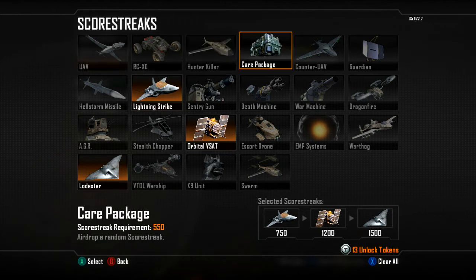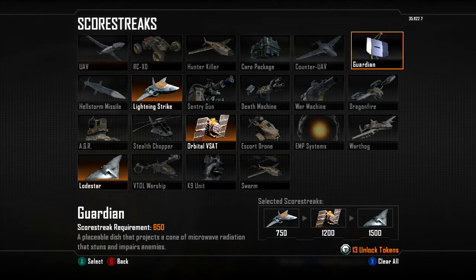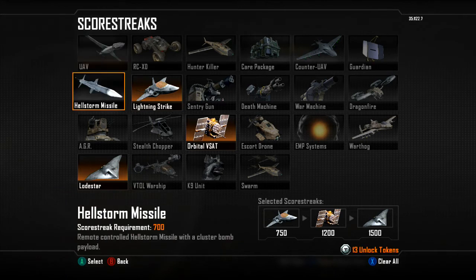Also the Orbital Vset will give you points towards your Lone Star, especially if your teammates are helping and getting the kills. You will get the assist off the Orbital Vset towards getting a new title as well. The Lone Star is pretty nifty.